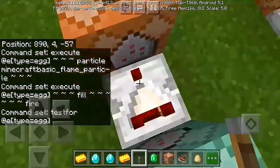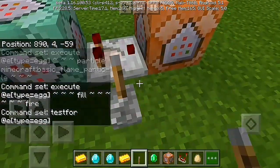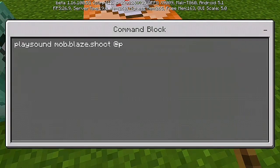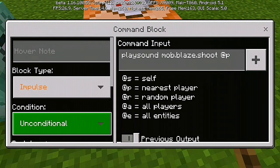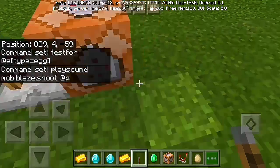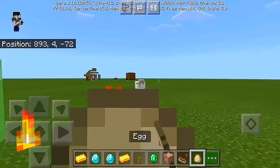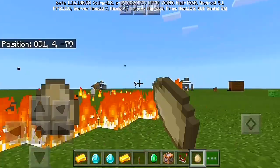You can see this comparator here — put it in like a normal comparator. Then we get playsound mob.blaze.shoot at the player. Set that to impulse, conditional, and needs redstone.